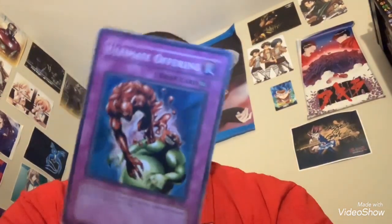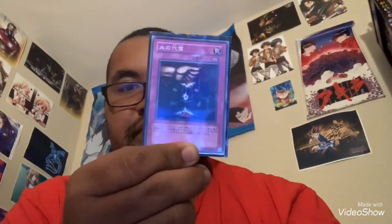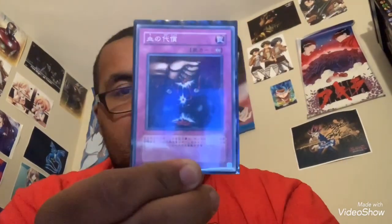Last but most certainly not least for my Censored vs. Uncensored collection — the Traps. For the first trap, we have Ultimate Offering. Here is the one in the West, and here is the Japanese one. That is blood.